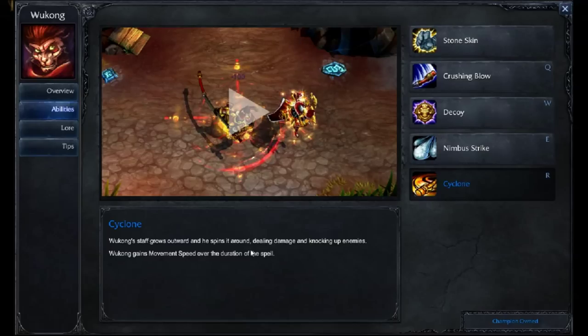Wukong's staff grows outward and he spins it around, dealing damage and knocking up enemies. Wukong gains movement speed over the duration of the spell. When you activate this, it's going to be a big AoE, just like Garen's Judgment move, and it's going to knock up any enemy champions that it hits. The knockup lasts about half a second to a second, does a little bit of CC, and then the move continues for about 4 or 5 seconds total. It does a significant amount of damage, helping you out a lot in teamfights and solo fights. Use this when you're going all in.